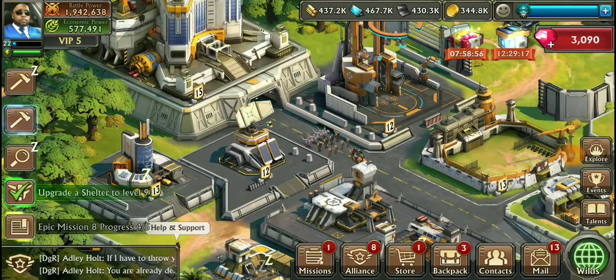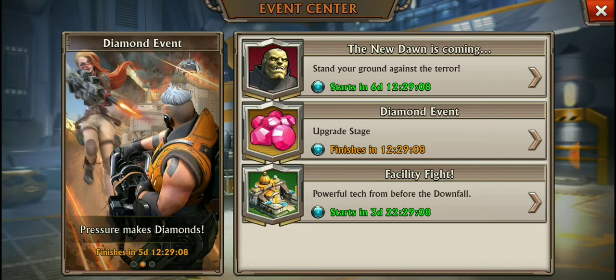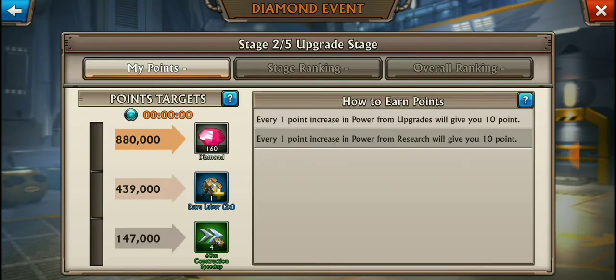What's going on guys, welcome back for another episode of Dino War. First and foremost, we're gonna check out our events and see what we have to do. Stand our ground - diamond event facility fight. I haven't played in like two days so we need to get going.